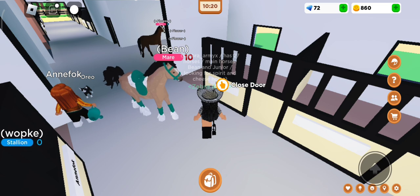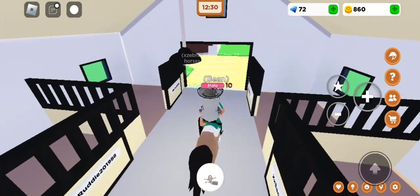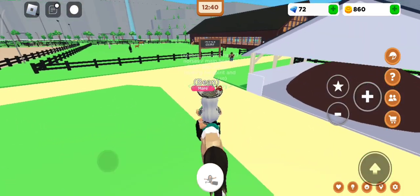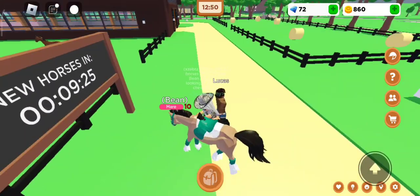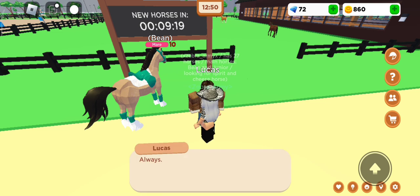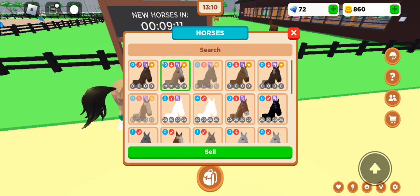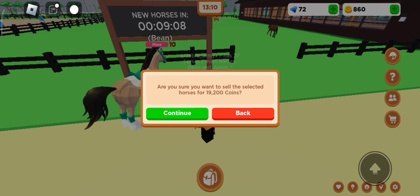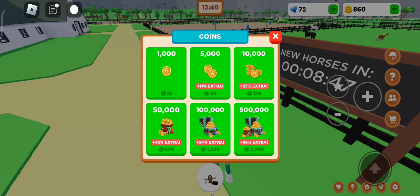Another way to get money is by selling your horses. Go to the paddock where you can buy horses and talk to the NPC Lucas — make sure you dismount first. Select the horse you want to sell, and you'll see how many coins you'll receive. I'm not going to sell my horse Beam, but that's how you do it if you want to.